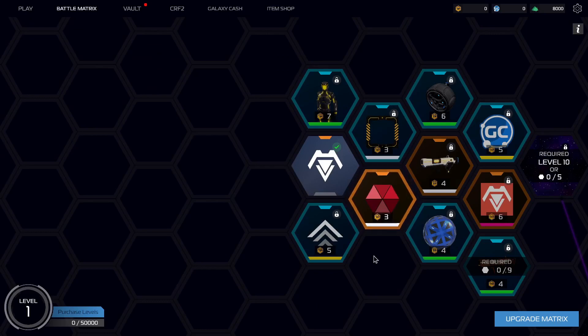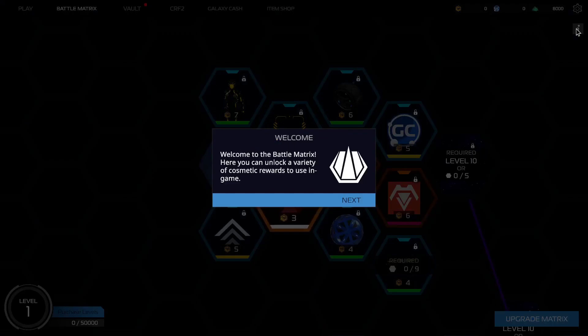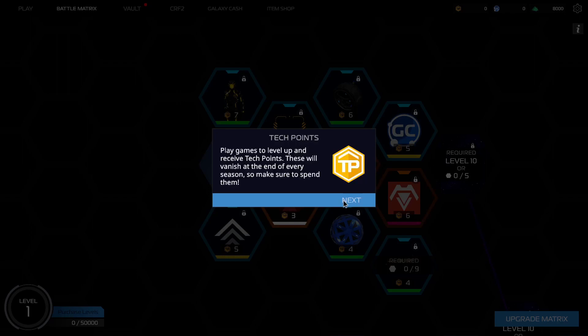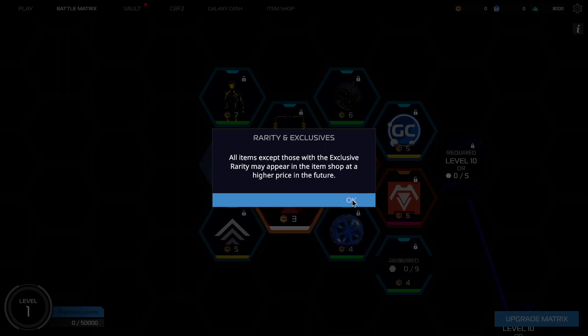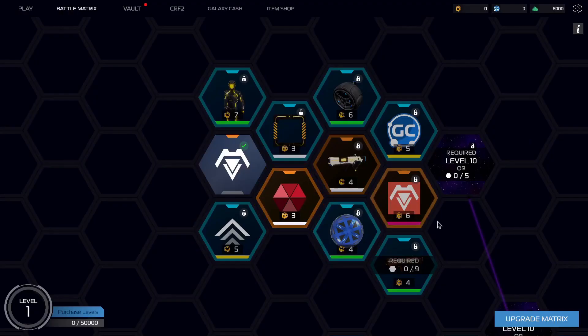What does upgrading the matrix do? Play games to level up and receive tech points — so that's what TP is: tech points from levelling up. Orange hexes can be unlocked for free. Click on the hex to preview. All other items in their cluster need to be unlocked before you can buy them. Upgrade your matrix to get even more rewards. So it's got seasons then, to prompt you into playing more.